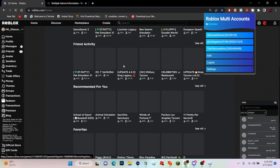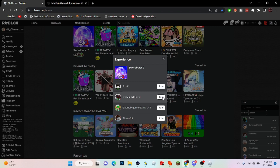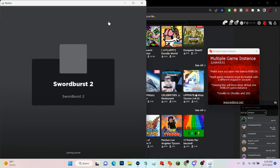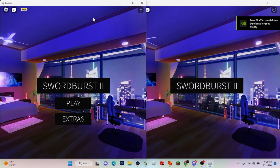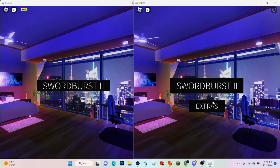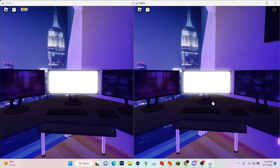Now go to the extension, click your second account, and do the exact same thing. This can work with as many accounts as you want. Make sure it's open, and as you can see there are now two accounts in game. That is how you use both of these things together.